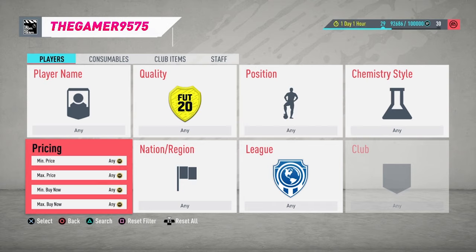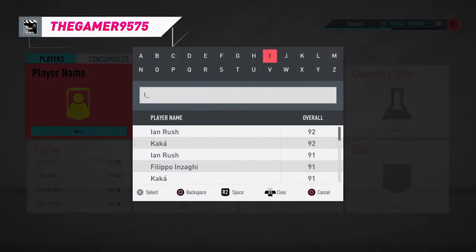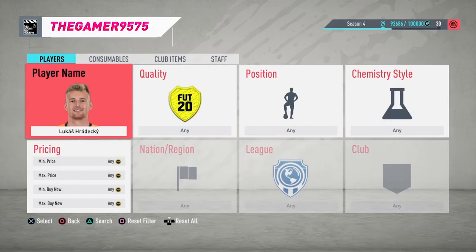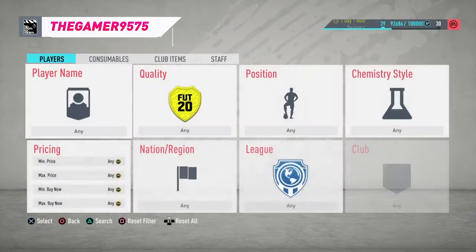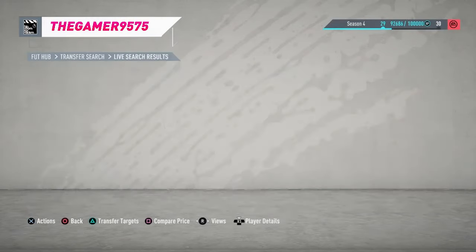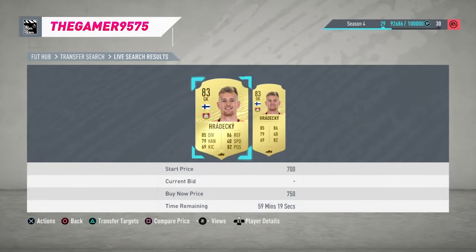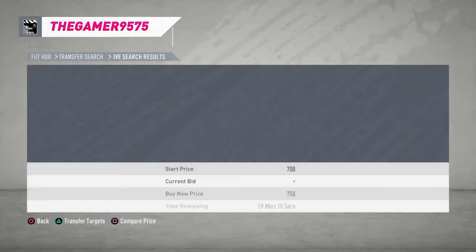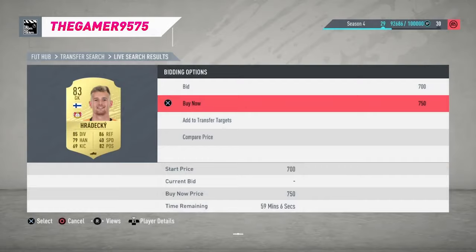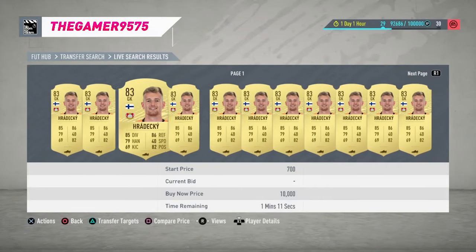The cheapest 83 right now is Jostine — you want guys from a decent league. I'll go for Raddaki because I've already got tons of Jostine. He's about 900 coins — 83s have just hit rock bottom, mid-listed at 850, even 750. You could pick one up — you're really only going to bid for 700. That's actually min list, so you might as well buy now at 700.